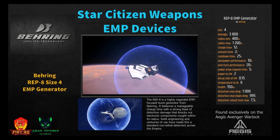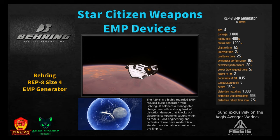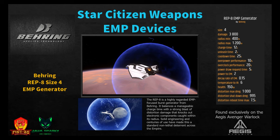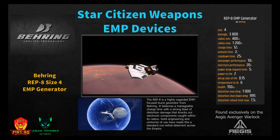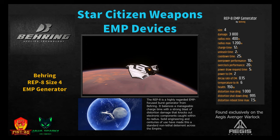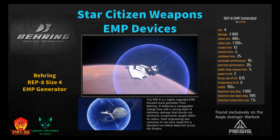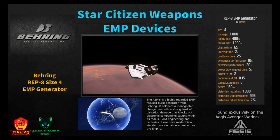On the Aegis Avenger Warlock is the Bering Rep 8, a size four EMP generator. It balances manageable charge time with a strong blast of distortion damage, knocking out electronic components within its radius. Solid engineering and centuries of use have made it a standard non-lethal deterrent across the Empire. It does 3,800 damage, minimum radius 400 meters, maximum radius 1,200 meters, charge time 12 seconds, unleash time 2 seconds, cooldown 25 seconds. Note it takes up the entire cargo area of the Warlock — trade-offs. Power to EM is 2, temperature IR is 6.